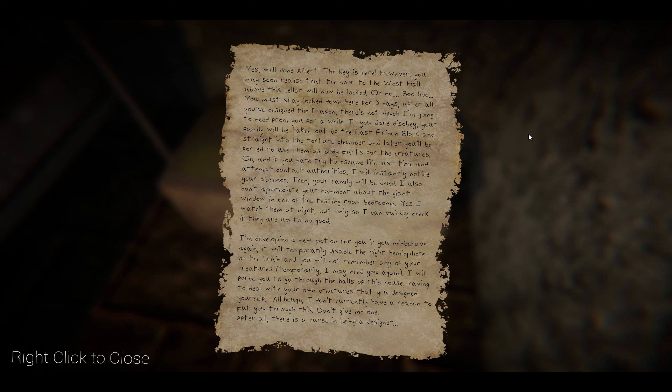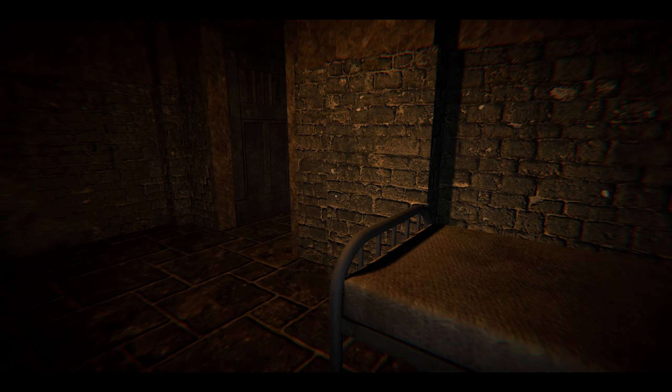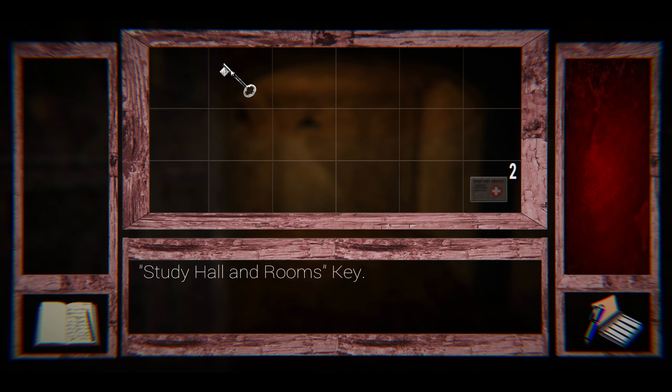The note continues: I also don't appreciate your comment about the giant window in one of the testing room bedrooms. Yes, I watch them at night, but only so I can quickly check if they are up to no good. I'm developing a new potion for you — if you misbehave again it will temporarily disable the right hemisphere of the brain and you will not remember any of your creatures. I may need you again. I will force you to go through the halls of this house dealing with your own creature that you designed yourself. After all, this is the curse of being a designer. Man, this game is spooky.